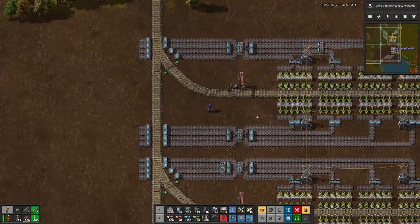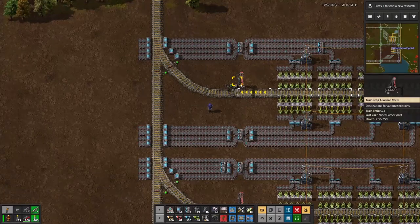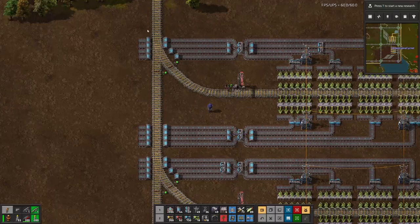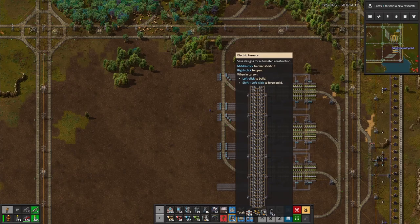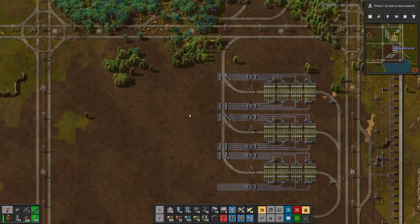Presto change-o. Got the unloading station done. Have not changed the names on them yet. I don't want to call in anything until we get the array laid out. One smelting array of this will produce nine per second, and that's going to take a lot. But I think it's a good place to start. I also want to lay it out so we can use all of these for all of this area — the electric furnace arrays.